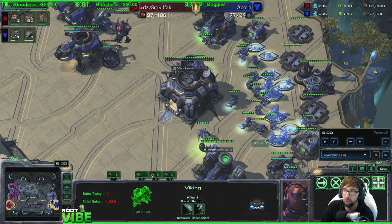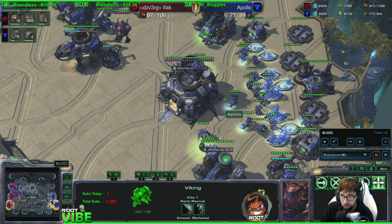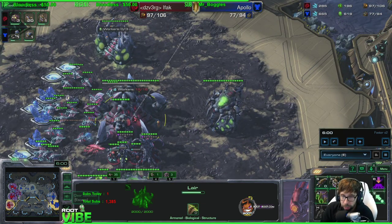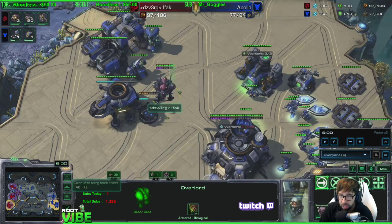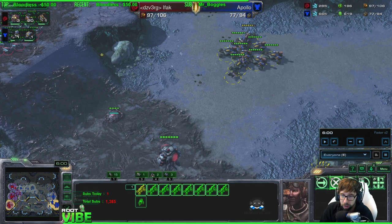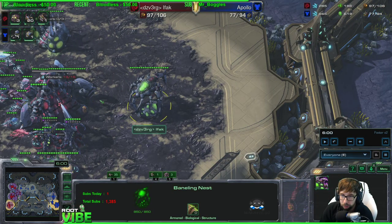And if he doesn't make a viking first to deny that overlord, your second overlord has a very high chance of telling you — oh, he's going mech, or he's going bio, or he's going for a third CC really fast. Four minutes is like that sweet spot to scout. And if that dies and you don't get the scout off, the second your lair is done, immediately start an overseer and scout again — that's the third step if your four-minute scout gets denied. At least then you'll still get a read before crazy things happen.